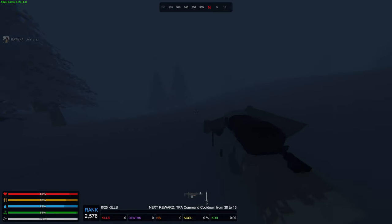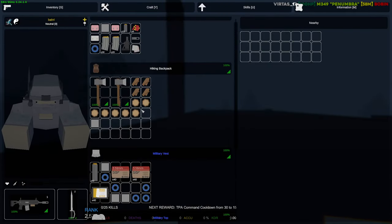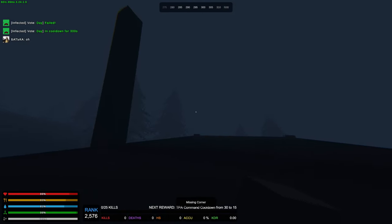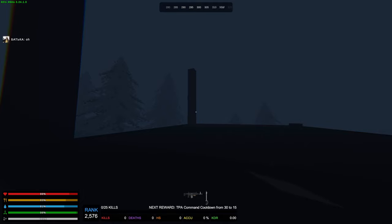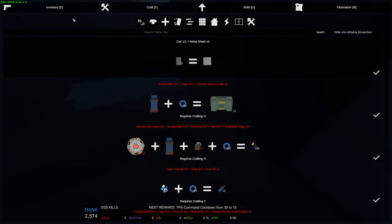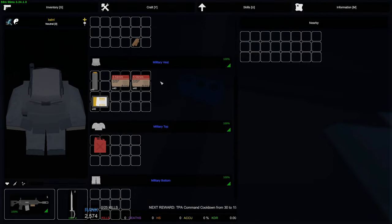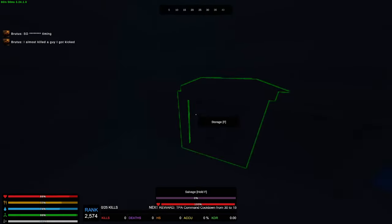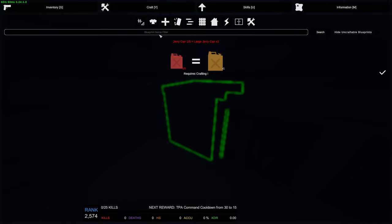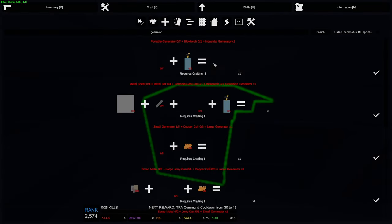I'm gonna build my base somewhere around here — it's gonna be a pretty good location. There are a few bases around so we gotta be careful. I hear Penumbra shots very close — this dude just killed two people. As soon as we're done here, I'll try to get the Penumbra. If we get a Penumbra this early, that would be insane. Now it's base building time.